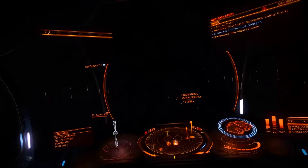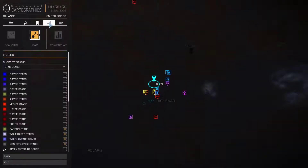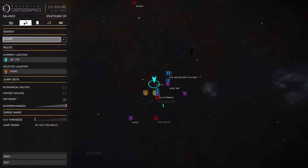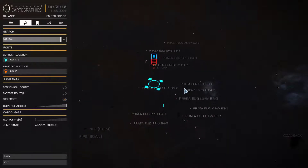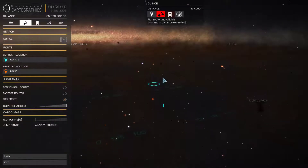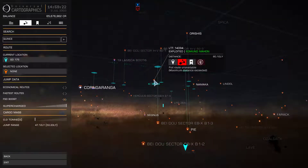Went away from the star so you don't go into it. Supercharge the FSD. Plot a route. You have to do this manually.